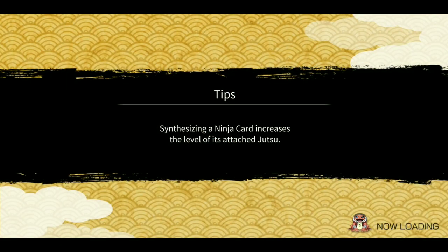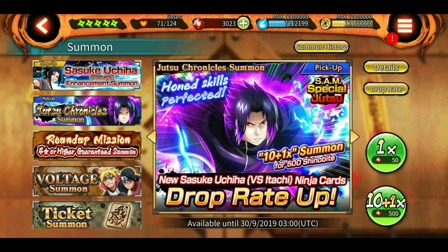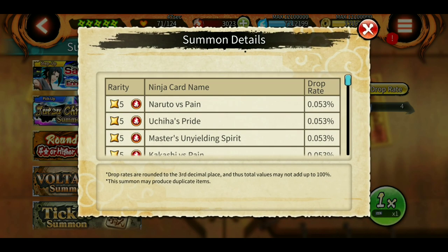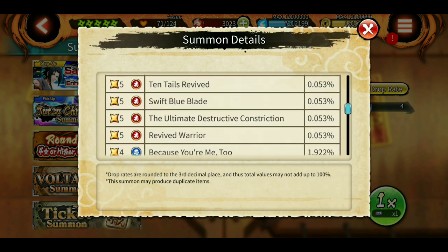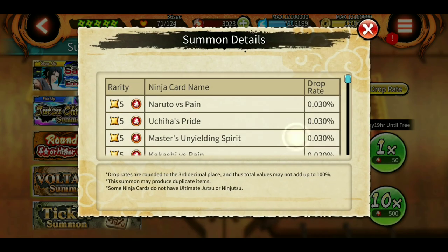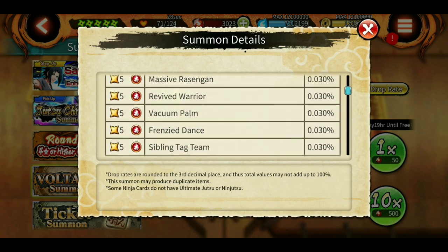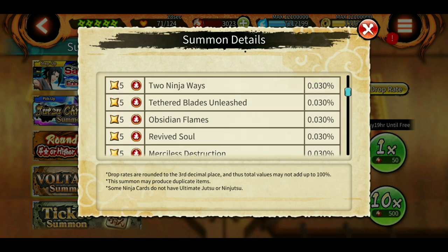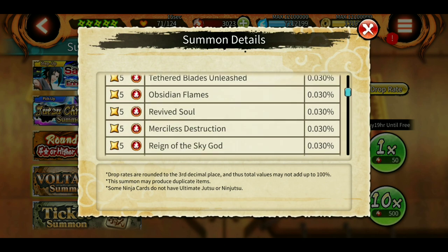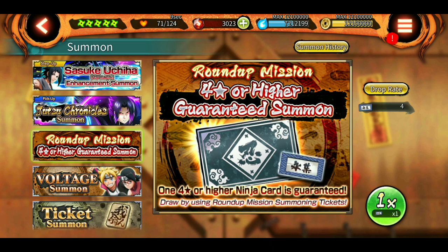So that was the kit — it looks awesome. If you have Shinobites to spare, you can summon on him. He looks great and can probably be used in attack missions. Also, the round-of-mission banner is still there with drop rates not yet updated — still Kabuto's ultimate. The ticket banner drop rates have been updated though, with Kabuto Revived Warrior and some other ultimates added.